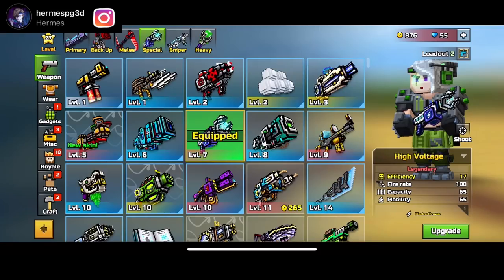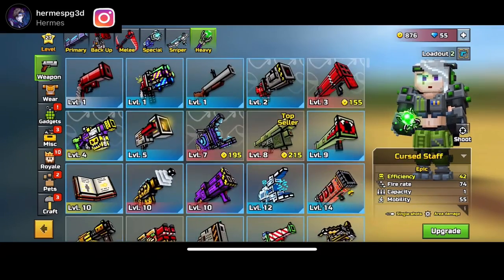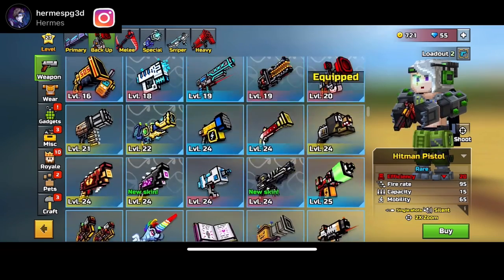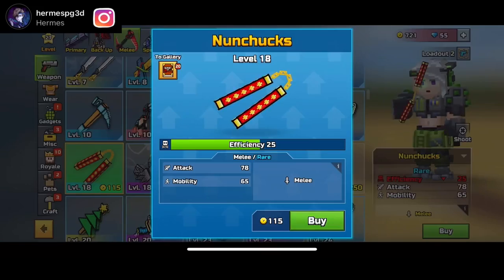Getting that weapon for 250 coupons will definitely increase your chances of getting Sakira. I don't have Sakira on my second account, but I do have it on my third account, which is really strange. Let me show you guys what I mean — I'm going to collect some gems right now.